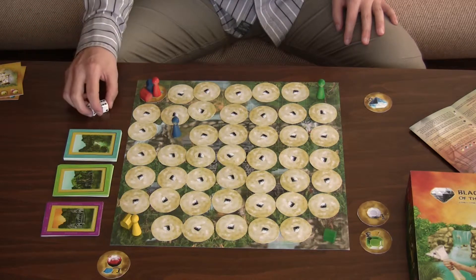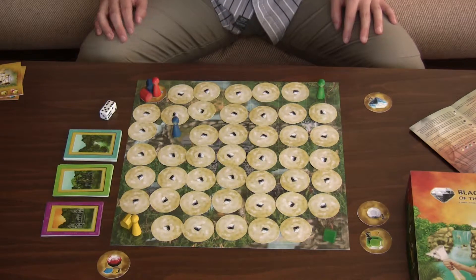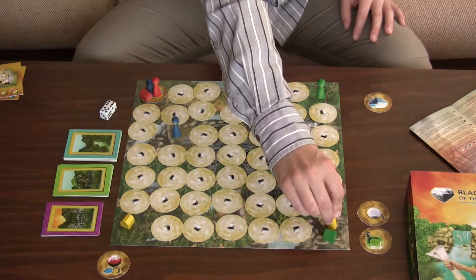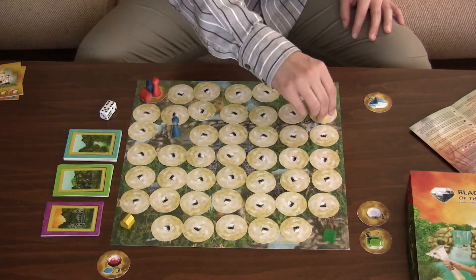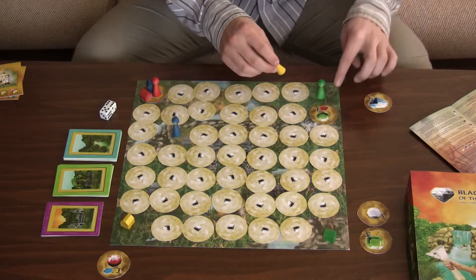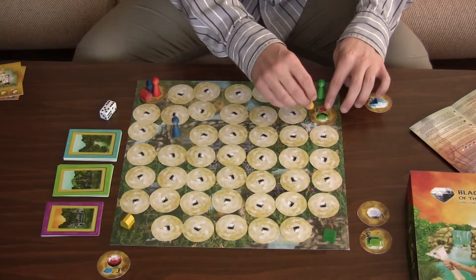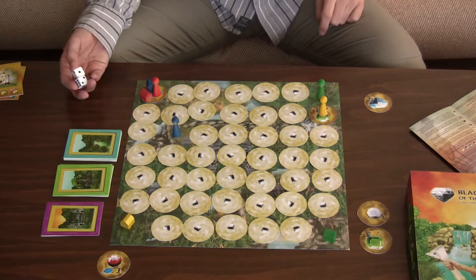Yellow player rolled six and five. They move six fields and then five more fields. But landing here there is a small emerald — it has no yellow tent to it, so yellow player cannot take it.